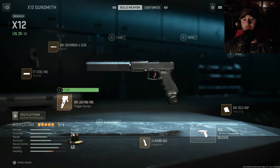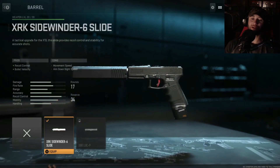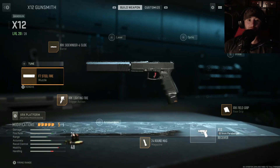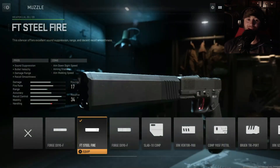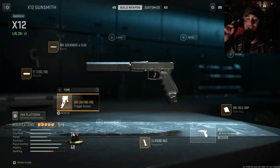For the slide and barrel we've got the XRK Sidewinder 6 SL slide, which gives better recoil control and bullet velocity. Up front for the muzzle we've got the FT Steel Fire — we get sound suppression, better velocity, damage range, and recoil smoothness. So even though this thing is accurate right out of the gate with no modifications, we make it that much better.